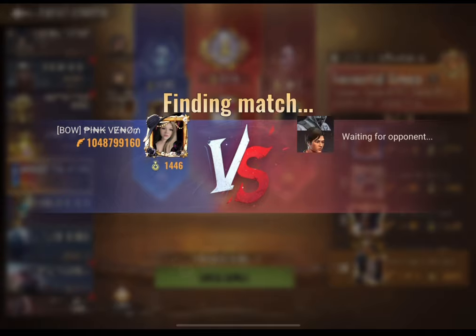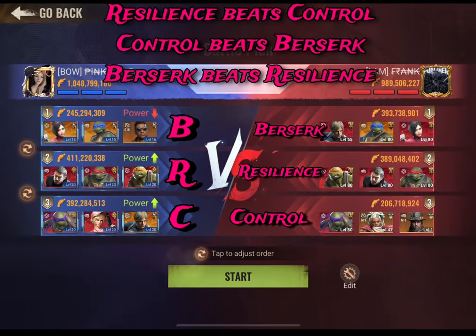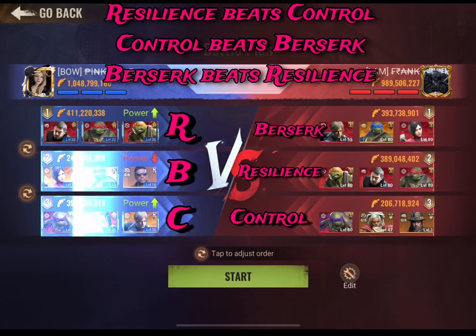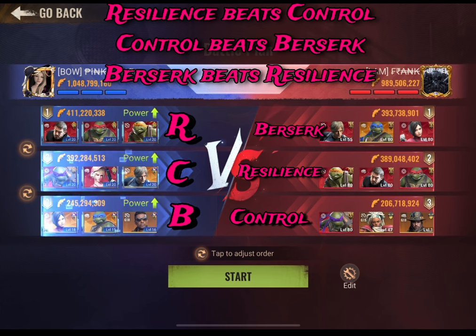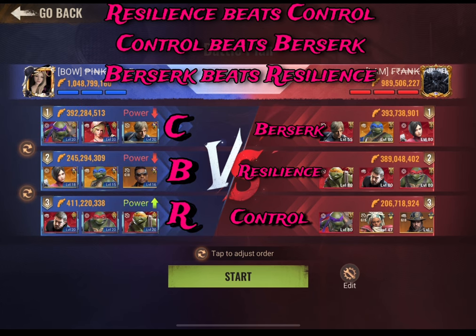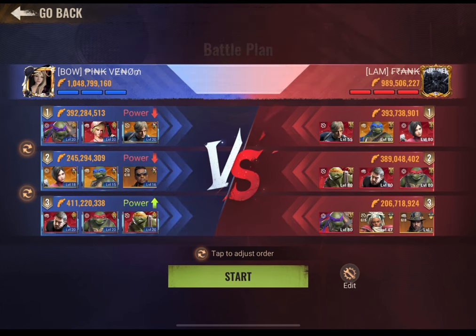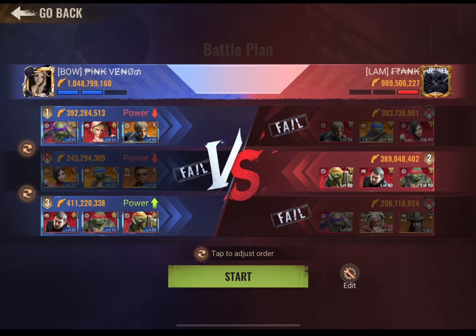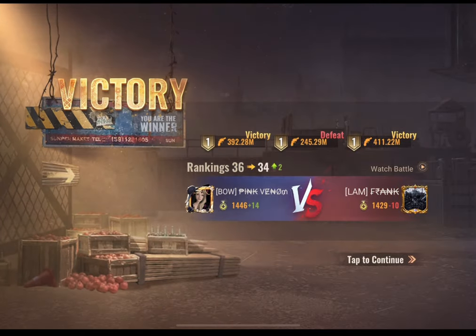With that information I now know how to beat him. His first march is berserk, second is resilience, and third is control. So my first march will be control, my second will be berserk, and my third will be resilience. The rule is: resilience beats control, control beats berserk, and berserk beats resilience.